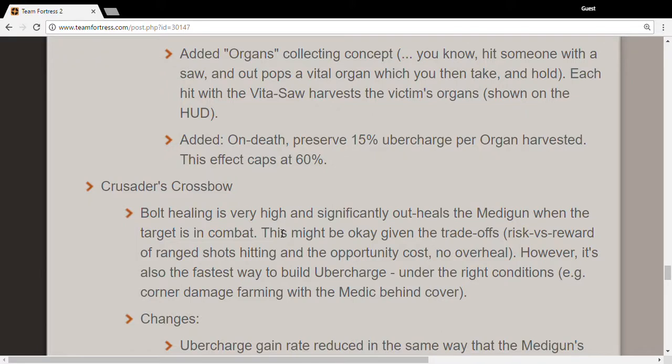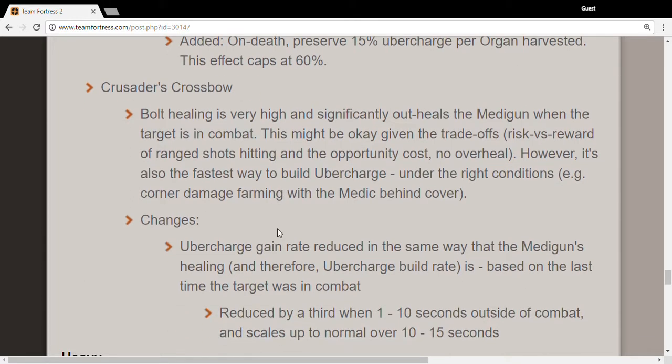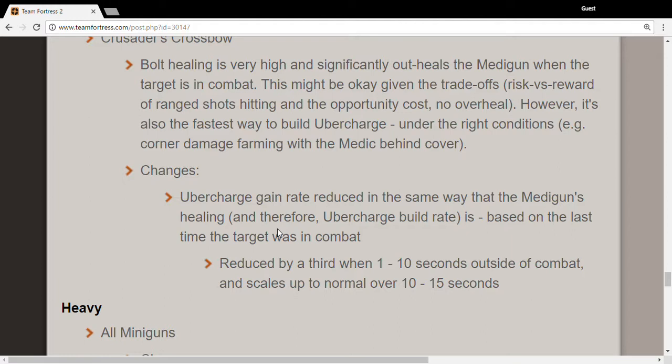Crusader's Crossbow: overcharge gain rate is reduced in the same way as the medigun's healing — reduced by a third.